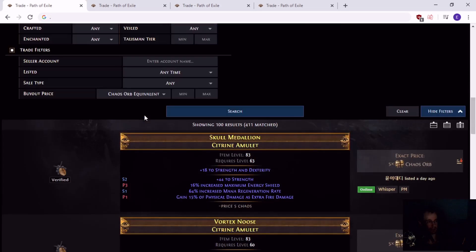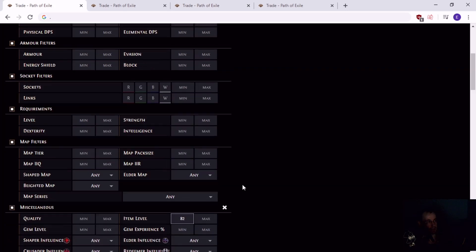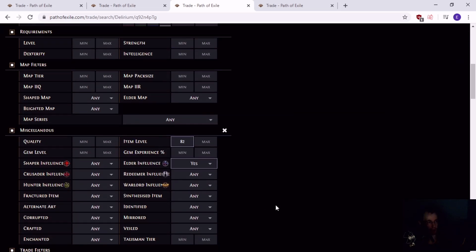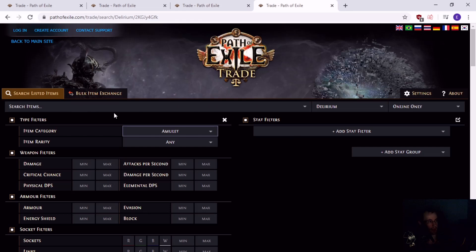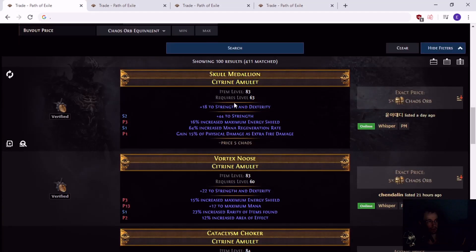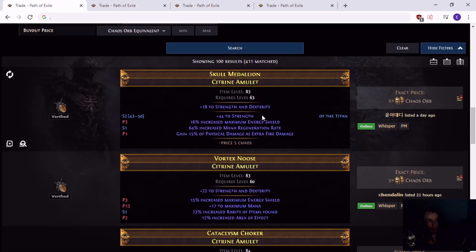This is in case the price goes up - I'm trying to cover people for multiple options. Here's the other option: instead of the 82 citron warlord, you can do 82 citron elder as your base. It'll still work out the same at the end, and this is only 2-3 chaos, so it's cheaper. Then you go get an item level 75 warlord amulet, which is 1 chaos. This combination is cheaper, and I recommend it because there are more elder 82s and 83s in the game than warlord citron amulets.